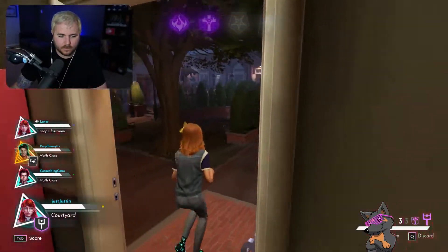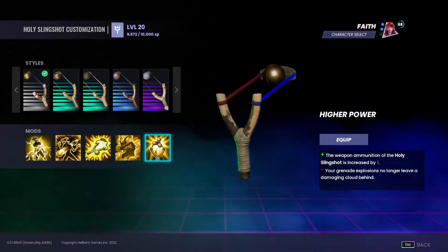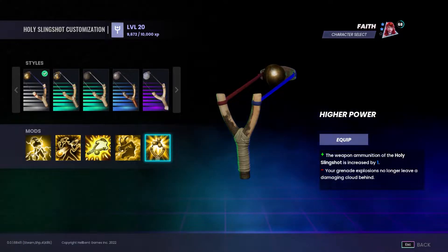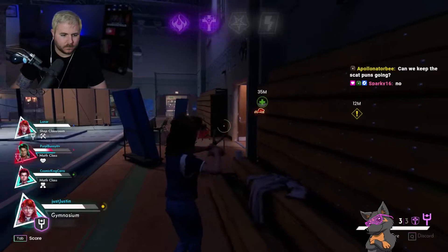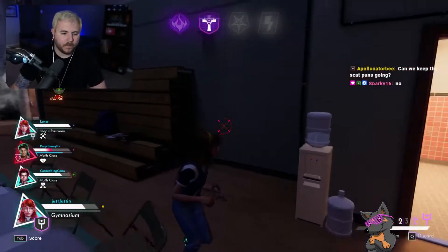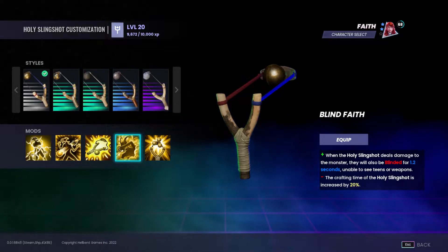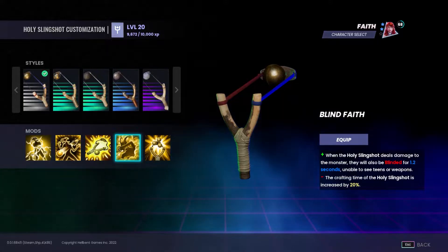For the slingshot, the best mod to go to is Higher Power. This mod allows you to have three shots instead of two, with no downside to crafting time. The only downside is your shots only count if they hit the body, which you should be doing anyway for maximum efficiency. As for the worst mod, I'd have to give it to Blind Faith. Not only is the blinding effect completely inefficient, it also increases the crafting time by 20%. I'd steer clear of this unless you're trying to troll.